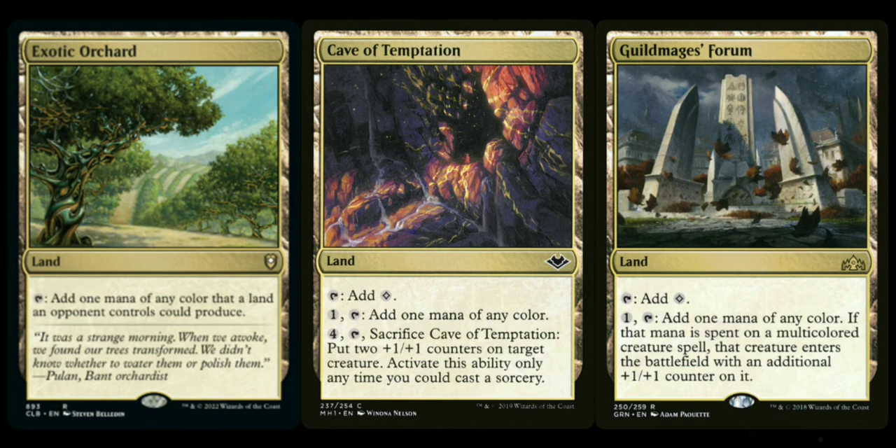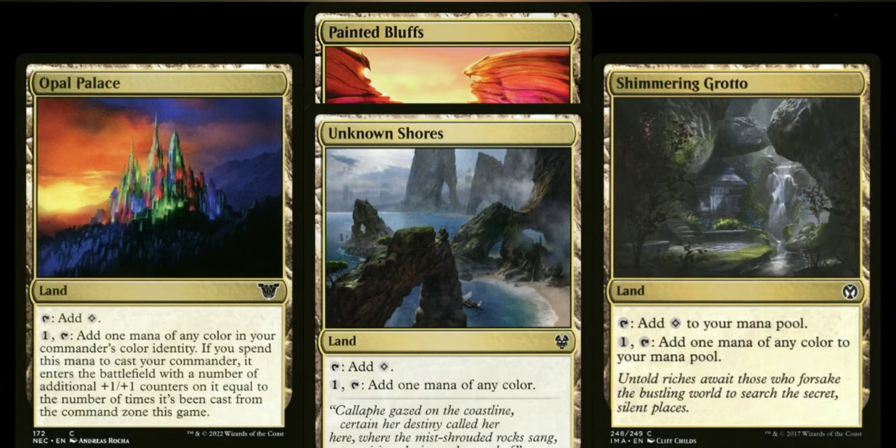Both Cave of Temptation and Guildmages' Forum are filter lands I started using recently. They both come into play tapped, and then you can pay one and tap to add a mana of any color to your mana pool — useful in a five-color deck. I started using them in three-plus color decks to help fix the mana. They're a little slower than other things, but they definitely help out when you need it. Continuing that filter land theme, the next four are Opal Palace, Painted Bluffs, Shimmering Grotto, and Unknown Shores. These all come into play untapped, add a colorless mana right away, and then you can pay one and tap to add one mana of any color.